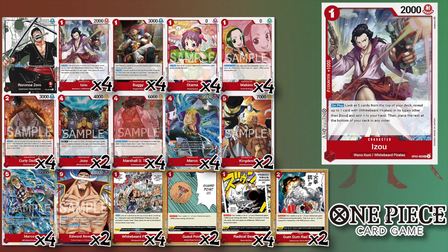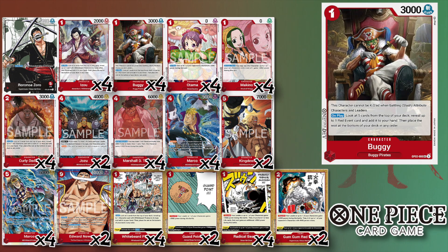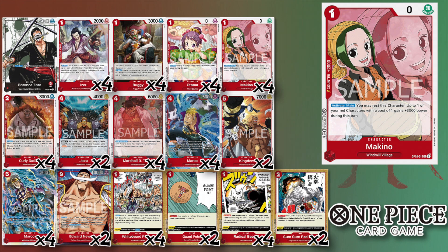We've got four of Buggy, another searcher from Set Three — this one finds red event cards. After that we have four of Dadan, tried and true. I don't think any red deck doesn't run her — just the 2K counter as well as the minus 2K power when it comes down to an opposing character.